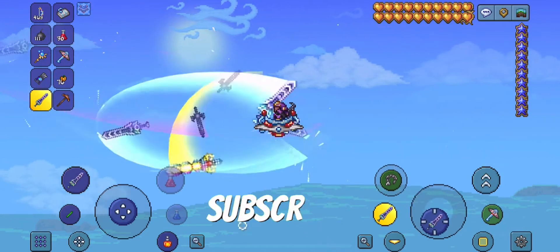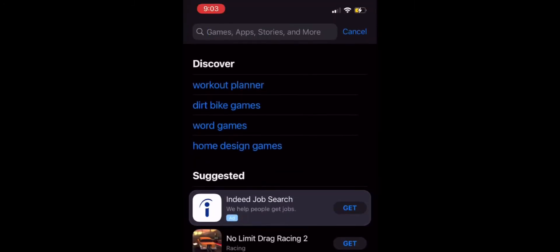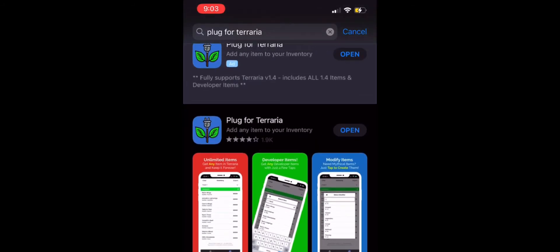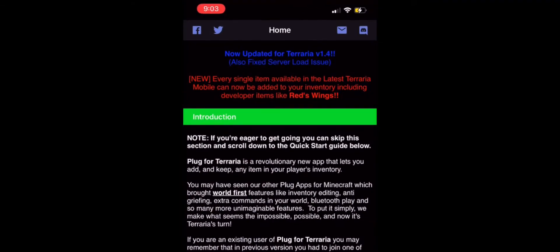First things first, you need to go to your app store. This will be a very straightforward, quick video, just so you guys can do this real quick and be done. Search up Plugin for Terraria. Once you search Plugin for Terraria, it should be the first one. There are links in the description.